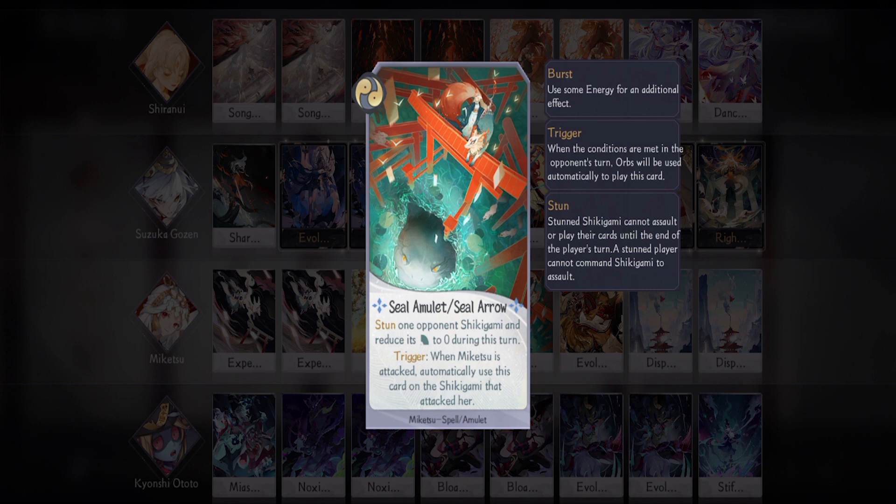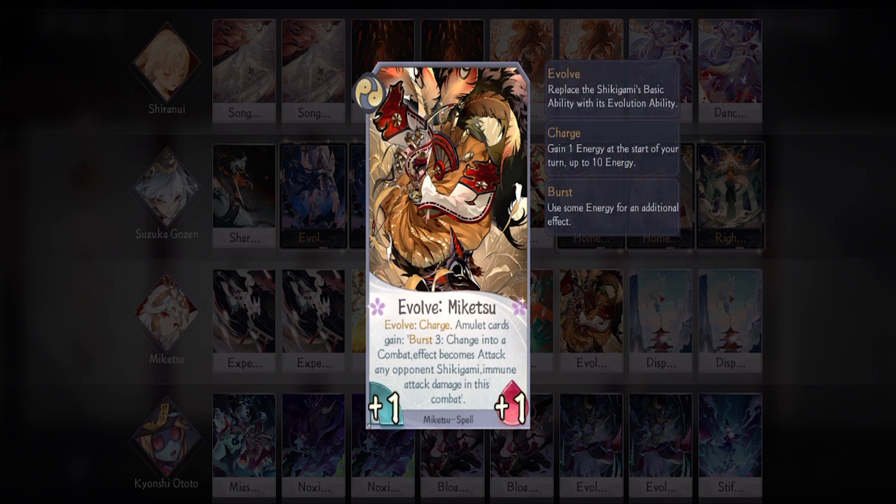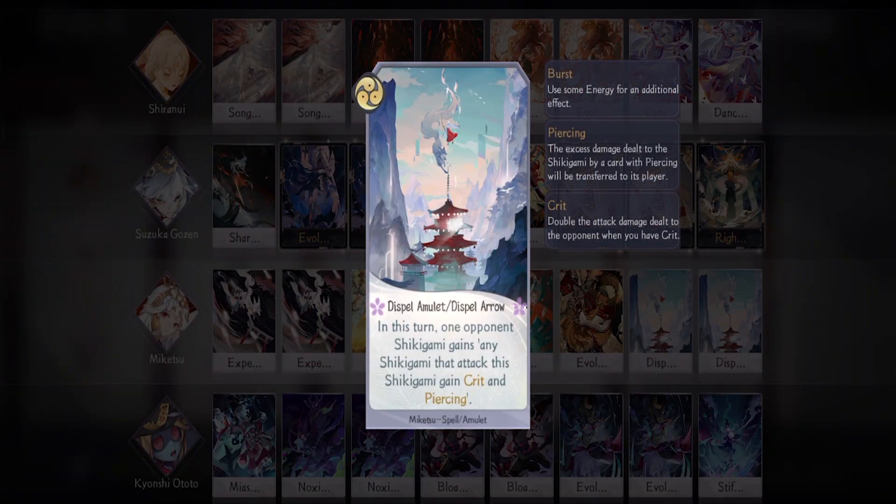One Seal Arrow that you can use to either bait your opponent to attack Miketsu, or use to stun and possibly kill their shikigami. One Evolve for that immunity when using any of her amulets. Lastly, two Dispel Arrow — this is your alternative if you don't have Suzuka Gozen's SSR. This card also has a pretty high damage ceiling and has piercing, so you can use this to go for extra damage.